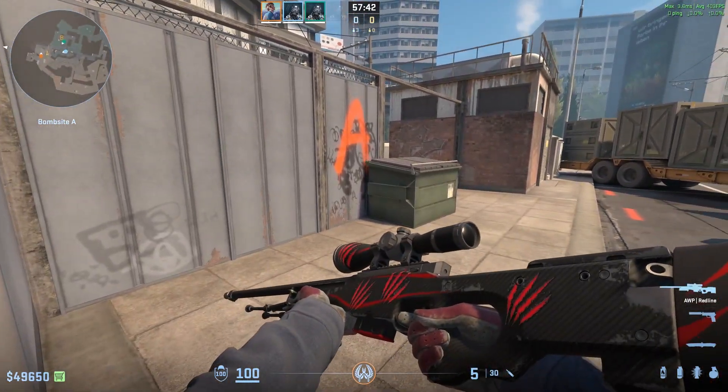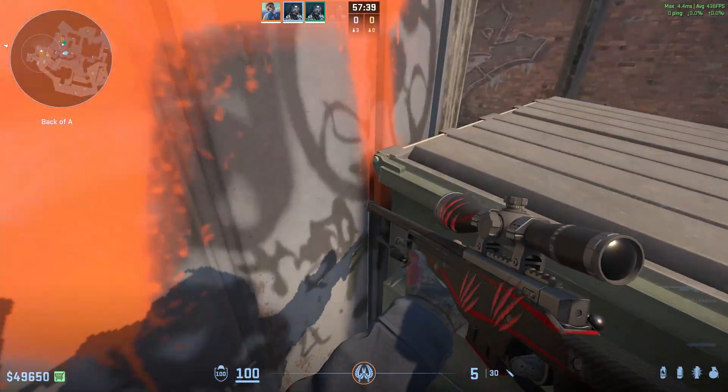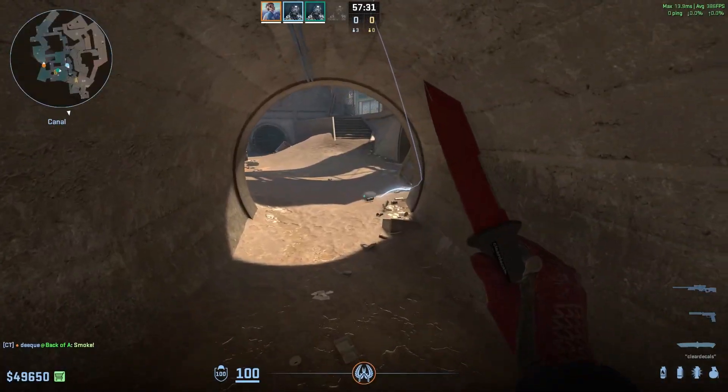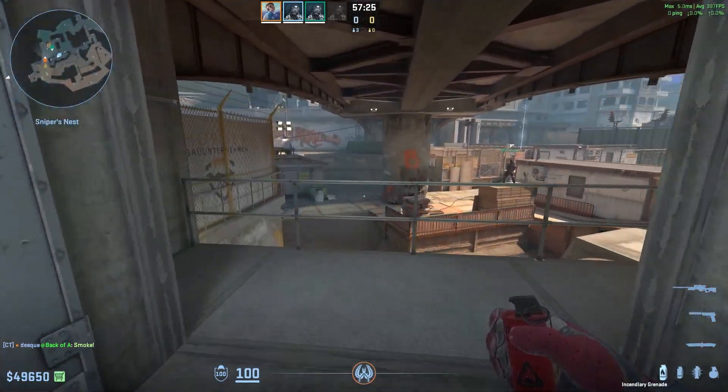First of all, for the early rounds, you always want to throw a monster smoke. To throw it, come in right here, aim as shown, and then just jump throw. The smoke lands perfectly on monster and smokes off monster.